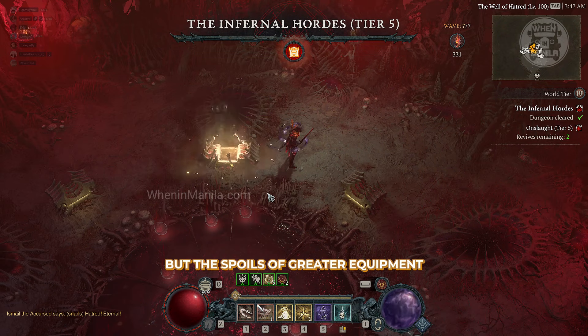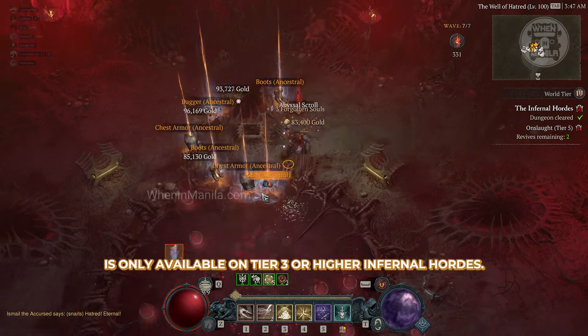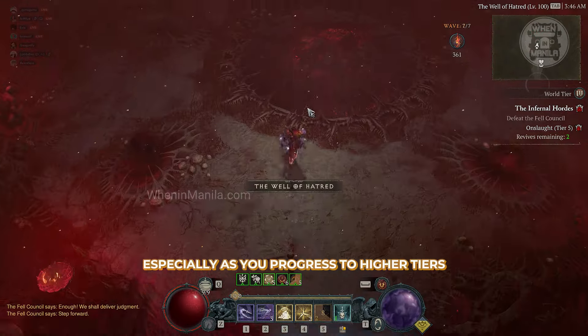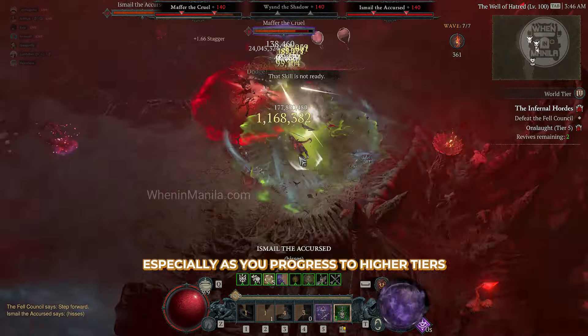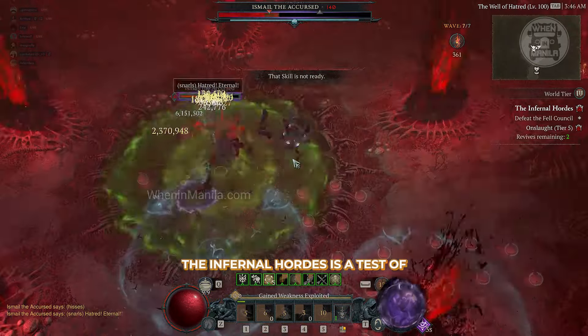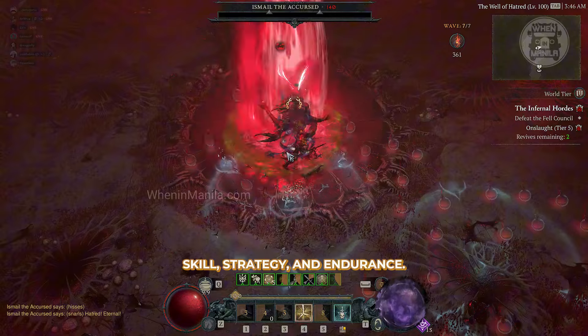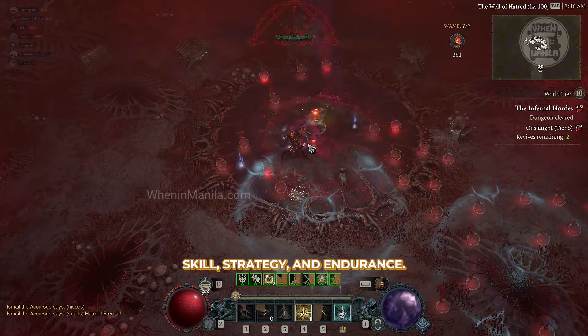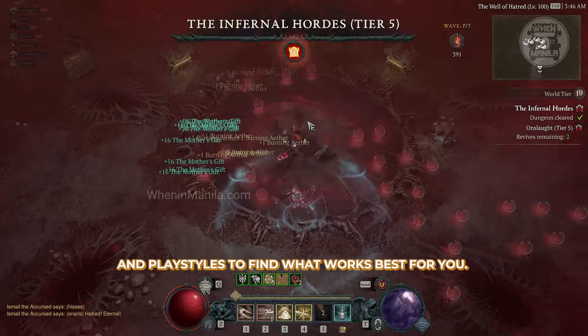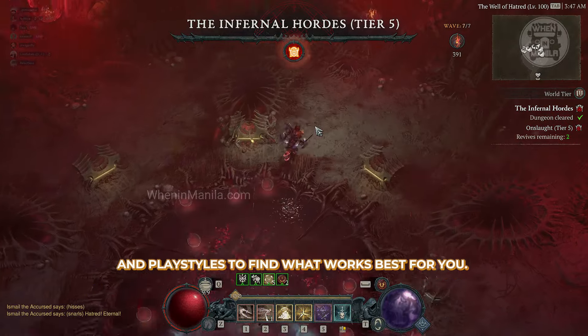The Spoils of Greater Equipment is only available on Tier 3 or higher Infernal Hordes. It's not easy, especially as you progress to higher tiers and face more monsters in each wave. The Infernal Horde is a test of skill, strategy, and endurance — don't be afraid to experiment with different builds and play styles to find what works best for you.